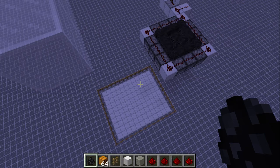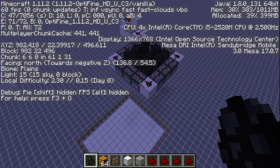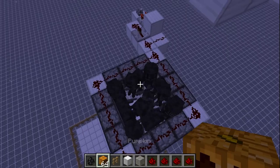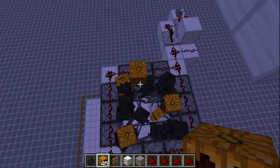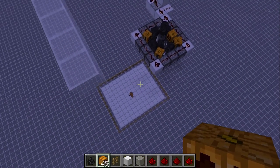Here we see a simple spawning experiment. I have summoned in 71 Wither Skeletons filling the mob cap. As you can see, no additional mobs are spawning. If I drop pumpkins for these Wither Skeletons, we can see now that additional mobs are spawning.